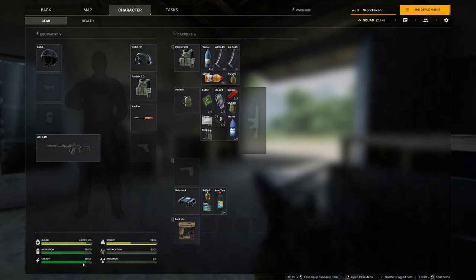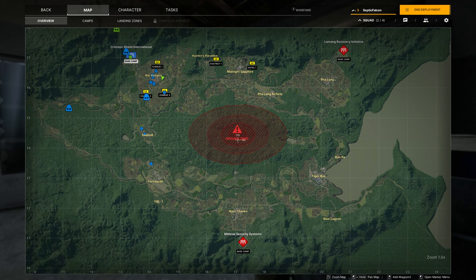You do have hydration and energy to keep an eye on at the bottom. There's your blood level where I've lost a bit of blood, hydration, energy for food, and the weight system. Then there's intoxication and radiation, which I don't think is in yet — I believe the Ground Zero area is where that'll take place, but it's off limits during this early test. It'll be cool later on as a kind of end-game area. Chopper arriving shortly, ETA 30 seconds.